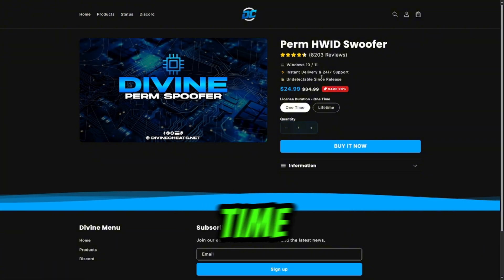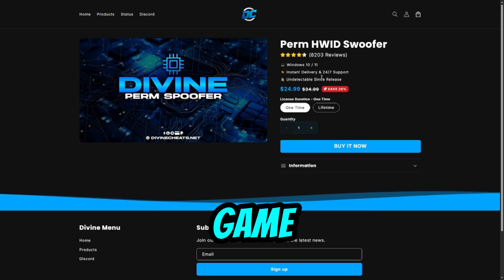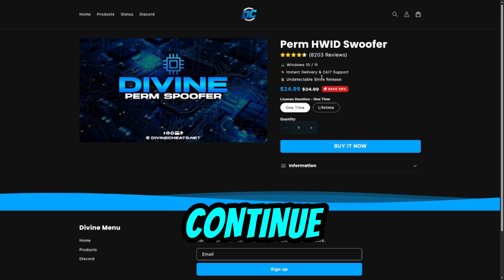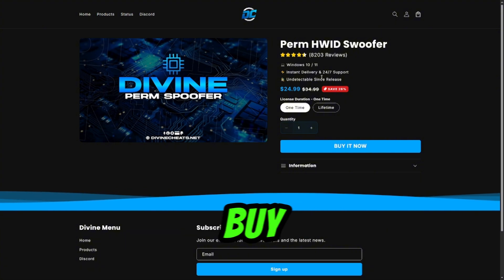After selecting it, you're going to see the one-time and the lifetime options. If you're looking to get a fresh start and play legitimately in the game, go for the one-time. If you're going to continue cheating and getting banned, I would recommend the lifetime. Once you're ready to buy, select buy now and then pay.